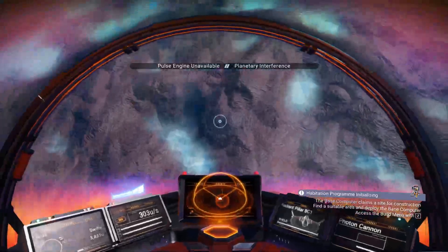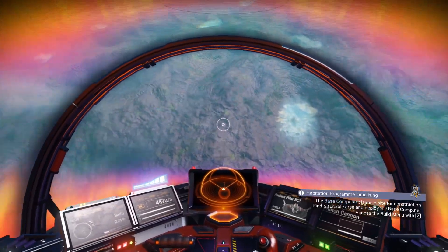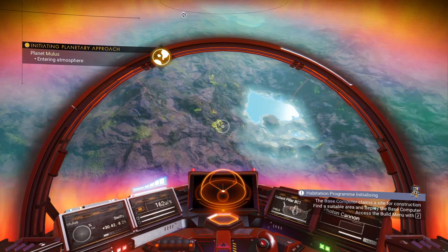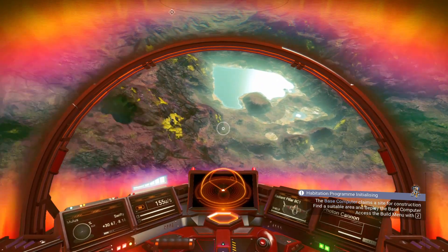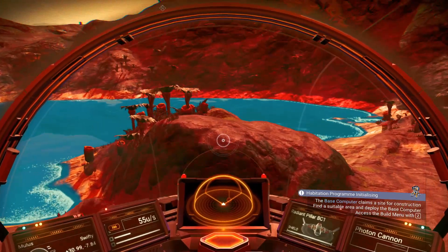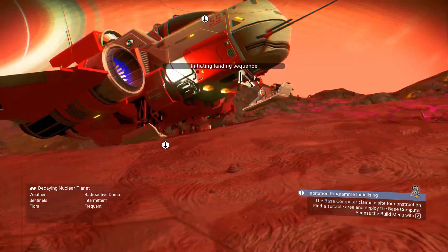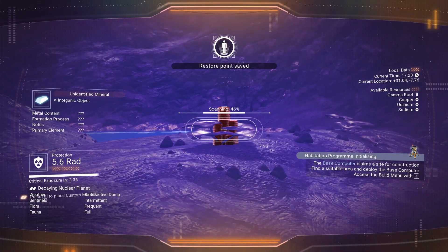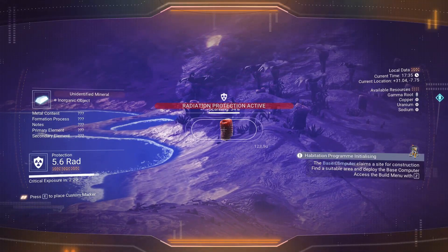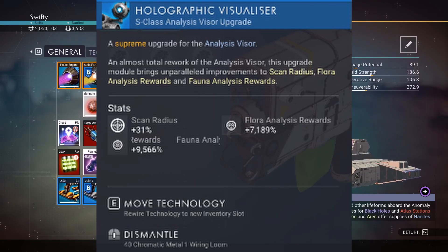What I'm going to do is cut to a clip of me using an S-class scanner on my main account and show you how many units I make on that save. Also keep in mind: if you don't have access to a galactic map to travel to other solar systems, which you probably won't when trying to make money early game, I recommend going to a cartographer in a space station and looking for planetary data to find outposts and observatories, many of which will have a multi-tool vendor inside that sells upgrades.